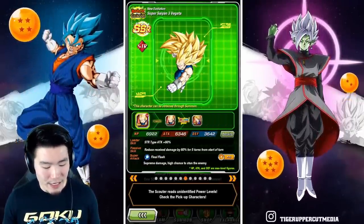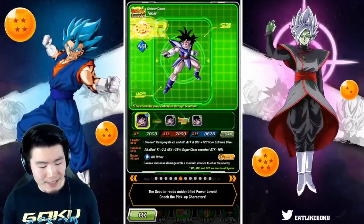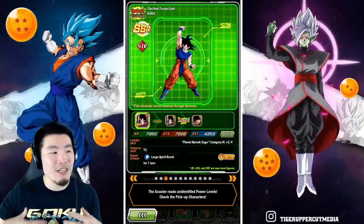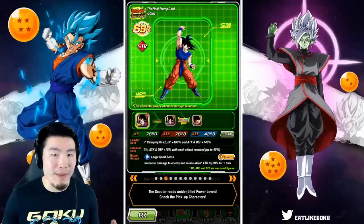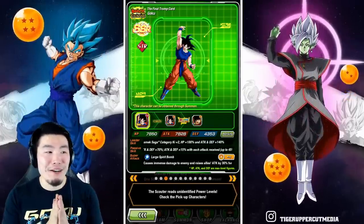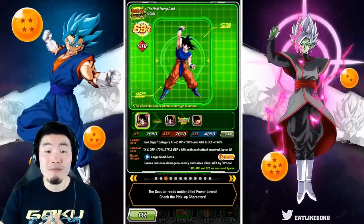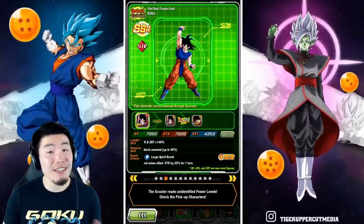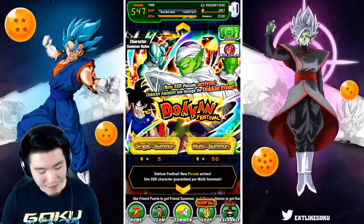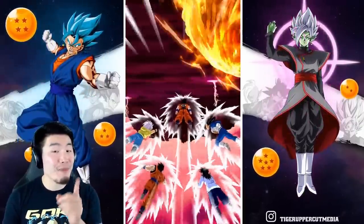I still need dupes in basically all the featured SSRs except for the STR Super Saiyan 3 Vegeta, so hopefully I don't pull him. Adding the STR Namek Goku makes such a big difference — before I was telling people to just skip, but because of these changes it's definitely worth a couple summons. I'm not doing more than 250 stones, which is my initial budget for this banner.